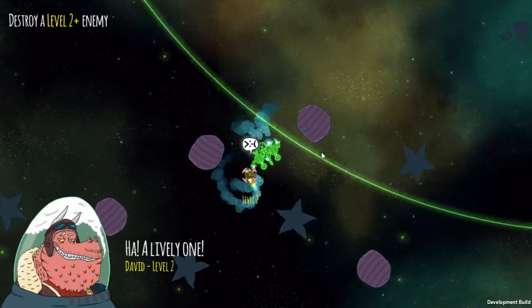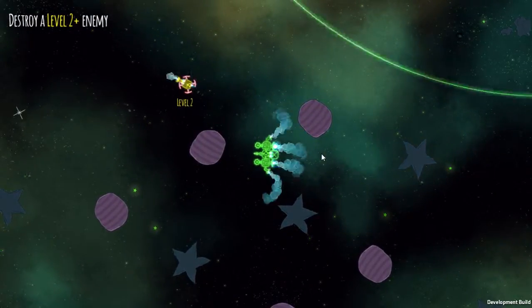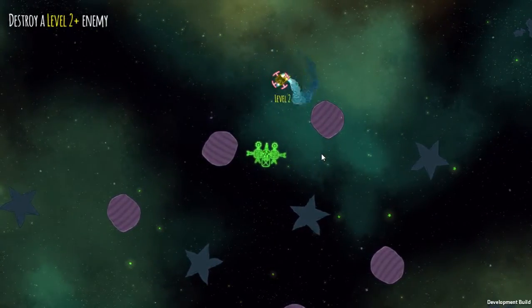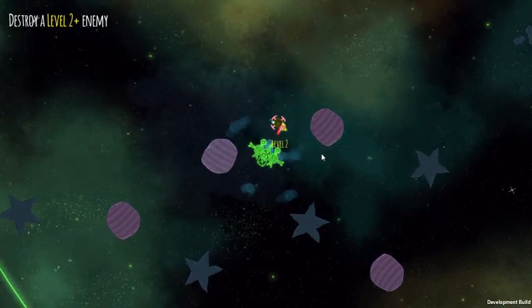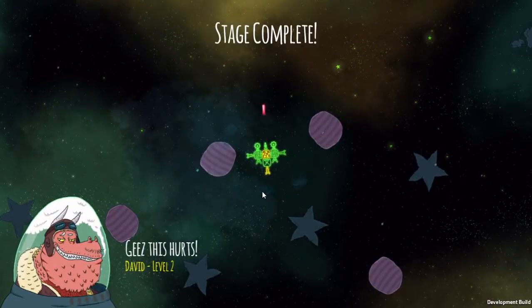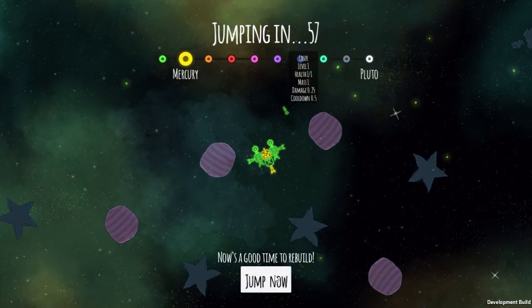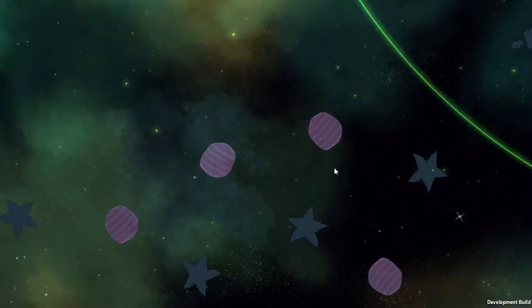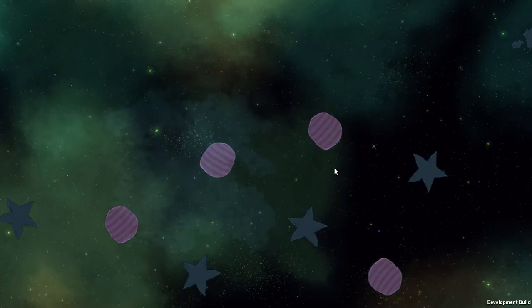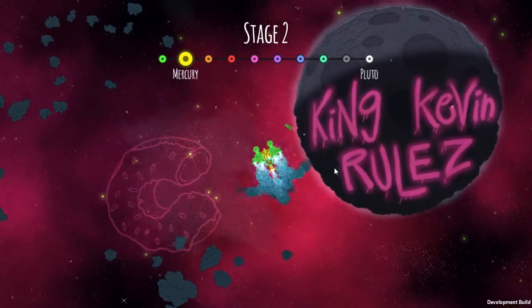That's how it's got to be then. Maybe I can save that last thruster even though I wouldn't be able to use it because it's only one thruster. I'll stick it on the back. Jump now. Okay, there we go.